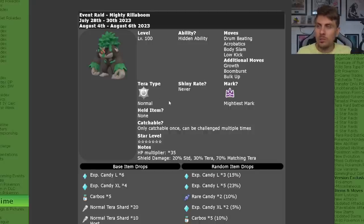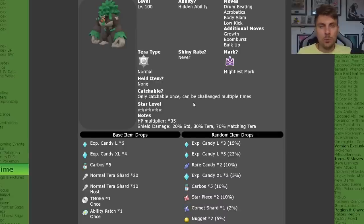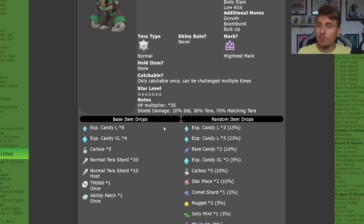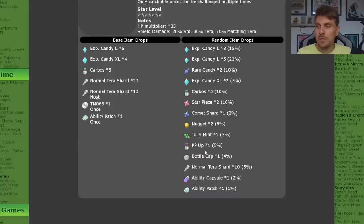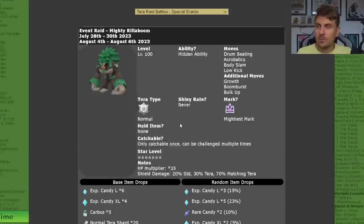It can never be shiny. It will have the normal terror typing, won't have a held item, but it will have the mightiest mark, and you can only catch one per save file. You can respawn Raid Dens and farm them for high cost items including Large Candy, XL Candy, Carbos, normal terror shards, ability patches, ability capsules, and an array of other high cost items.